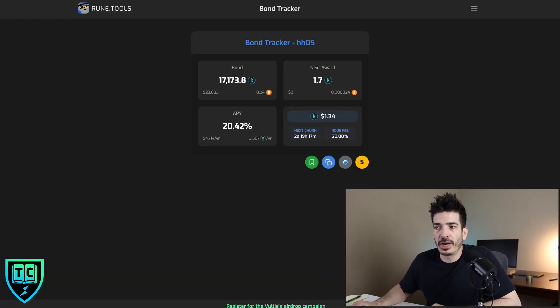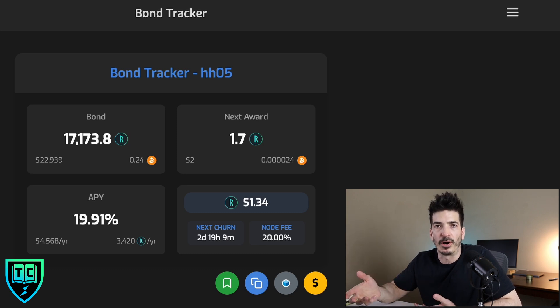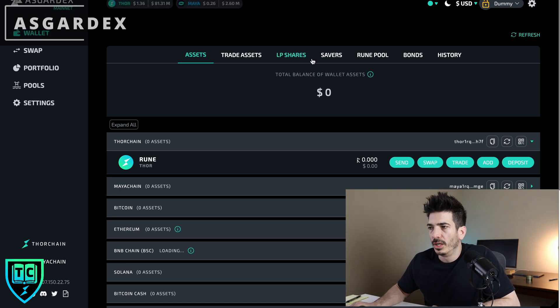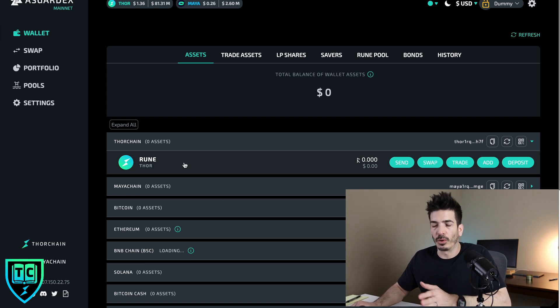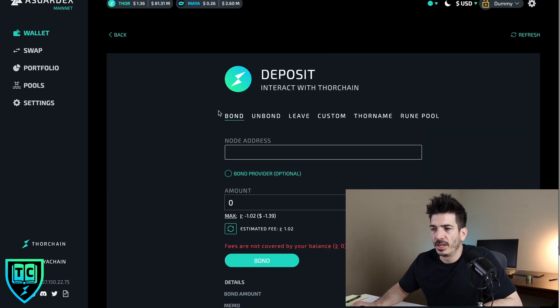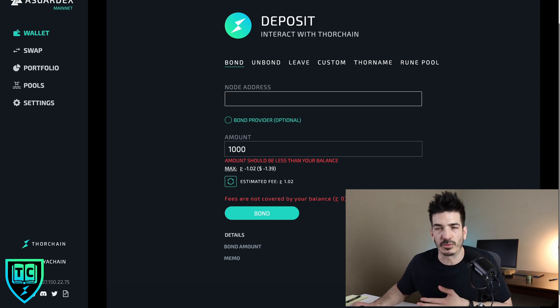To verify, come to the bond tracker, put in the node's address and your wallet address, hit refresh, and you'll see your bonded position confirmed. The second way is to use AsgardX, a desktop app that lives locally on your computer. You click on the RUNE token in the assets tab, hit the deposit button — bond is already selected — then put in the node address, the amount of RUNE, and hit bond. Simple as that.